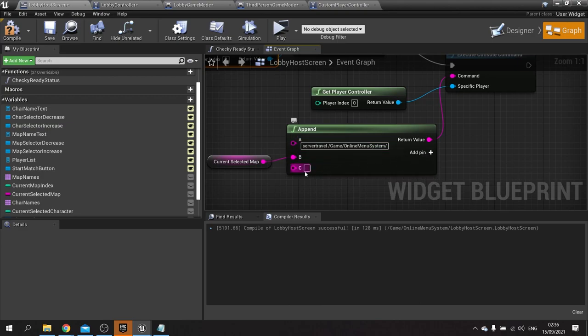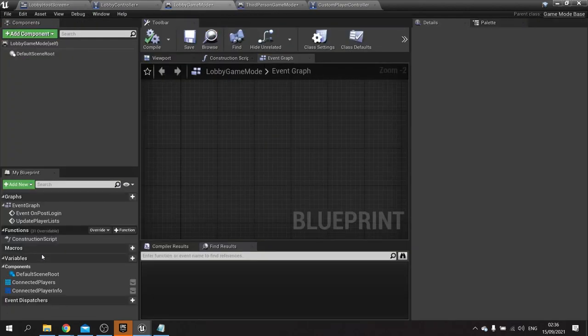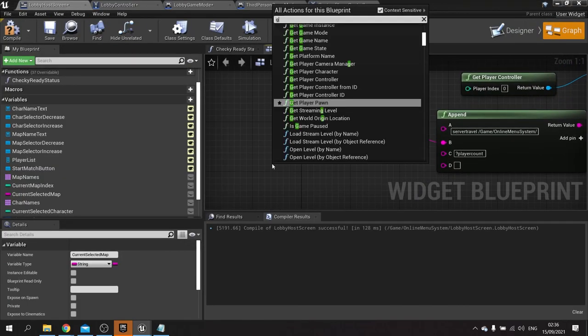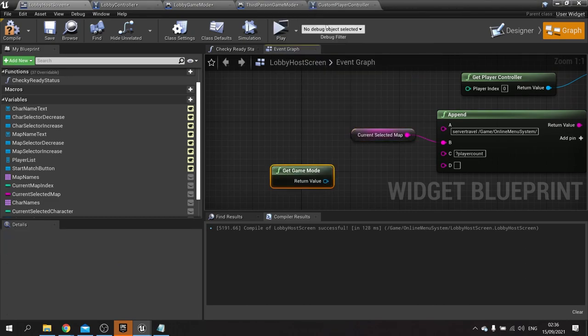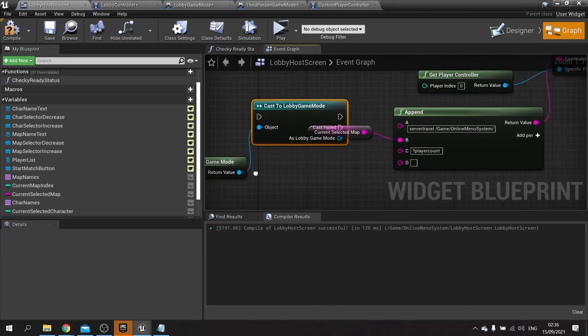We're going to lock it down using this console command. We're going to add an extra option — go to add pin, and in the C pin I'll put a question mark for an option and call this one player count, with a space. Then we're going to add another pin, and this other pin is going to be the number of players we're expecting. Currently we have our connected player list storing on our game mode — our lobby game mode — so let's go get game mode and cast that to our lobby game mode.